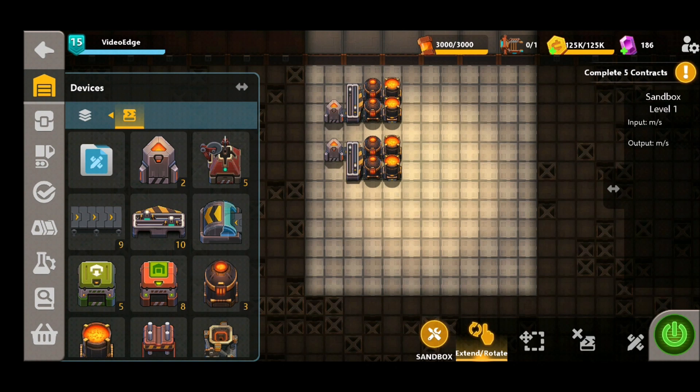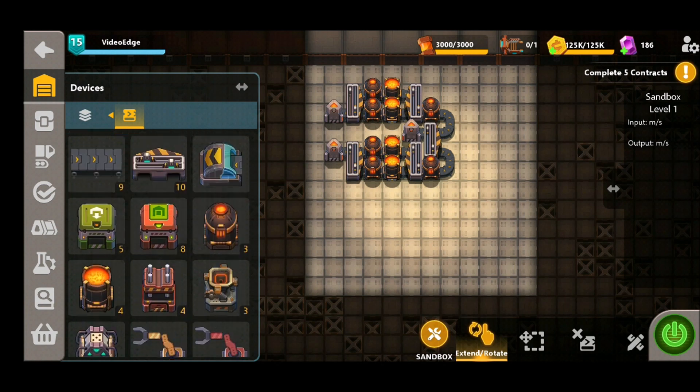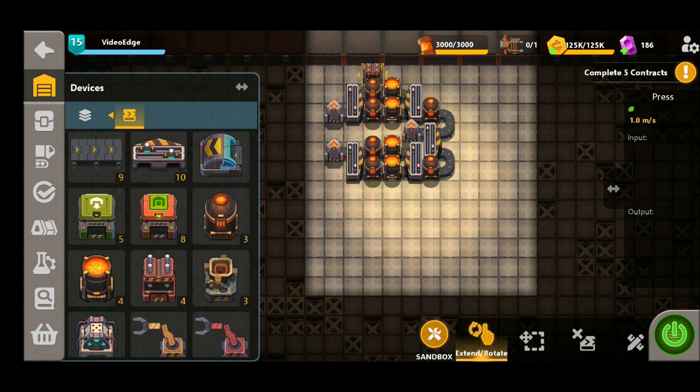We're then going to put our carbon production in. To do that we're going to use another synthesizer, split it off, and that's going to feed all our mixers through the splitters. In order to craft the steel gears we're going to need some steel plates, so we need to put down our pressers — three of these — and then lastly we're going to put down our shapers to craft the steel gears themselves.